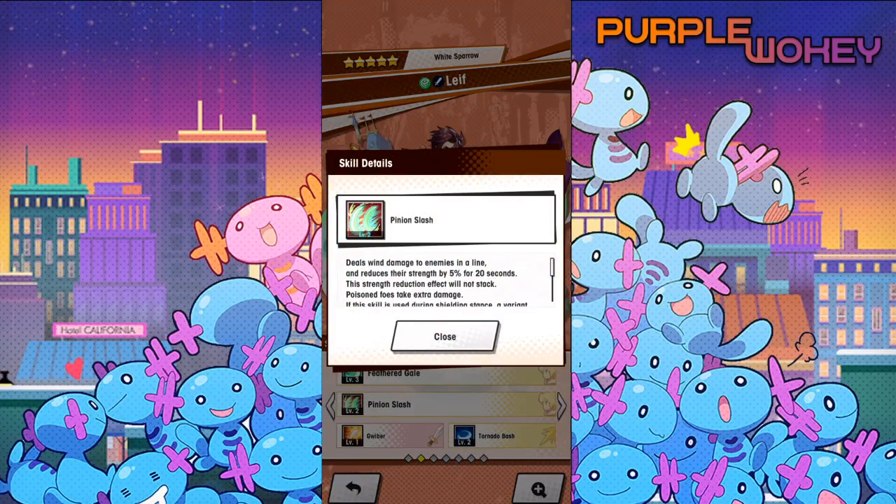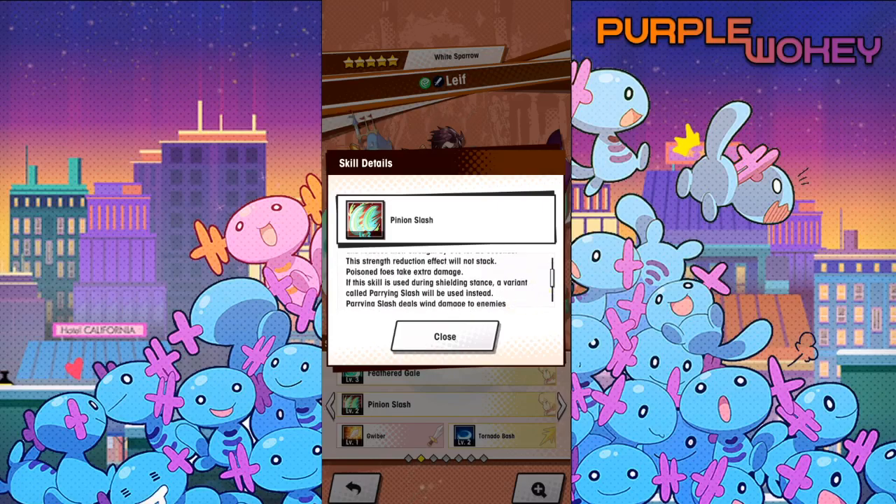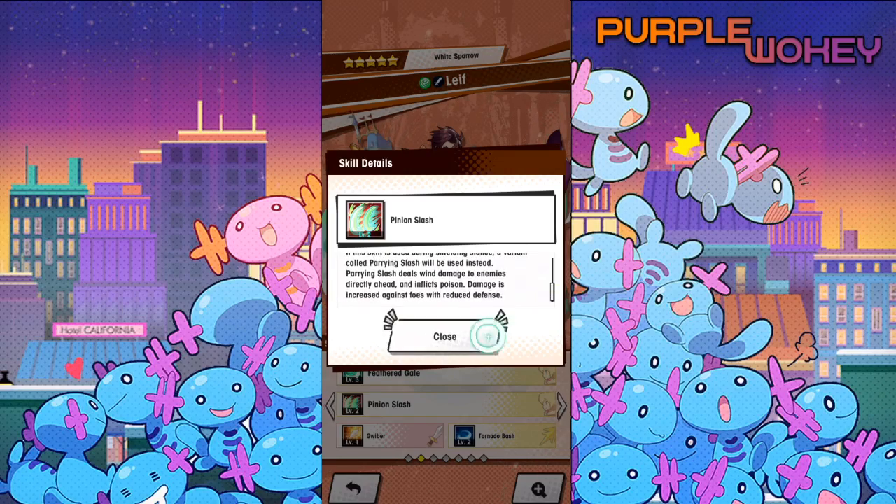His second skill is Pinion Slash. It deals wind damage to the enemy in a line and reduces their strength by 5% for 20 seconds. The strength reduction effect will not stack. Posed foes take extra damage. If the skill is used during the shielding stance, a variant called Parrying Slash will be used instead. Parrying Slash deals wind damage to enemies directly ahead and inflicts poison. Damage is increased against foes with reduced defense.